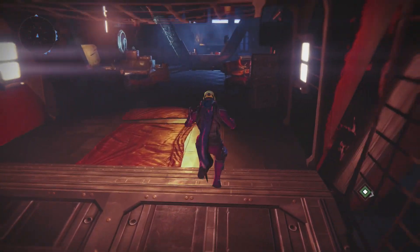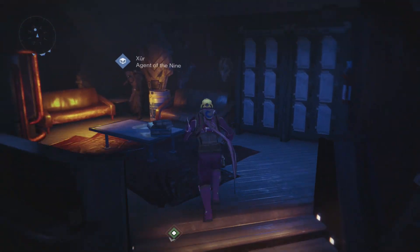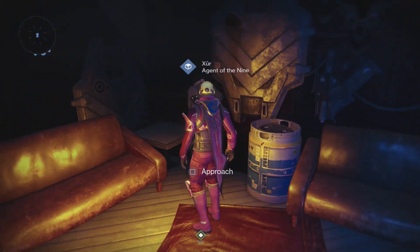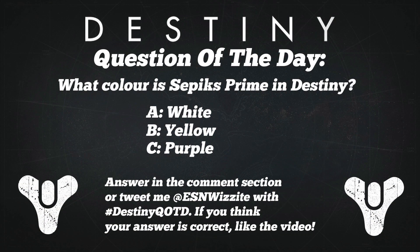But first up, it's time for the Destiny question of the day. I will leave four winners of yesterday's video in this video's description and four more from today's question in tomorrow's description. Today's question is: what color is Sepix Prime in Destiny? Is it A. White, B. Yellow, or C. Purple? Leave your answer in the comment section or tweet me at ESNWizzite with the hashtag DestinyQOTD. If you think your answer is correct, like the video, as I'll be picking four winners for tomorrow's description.